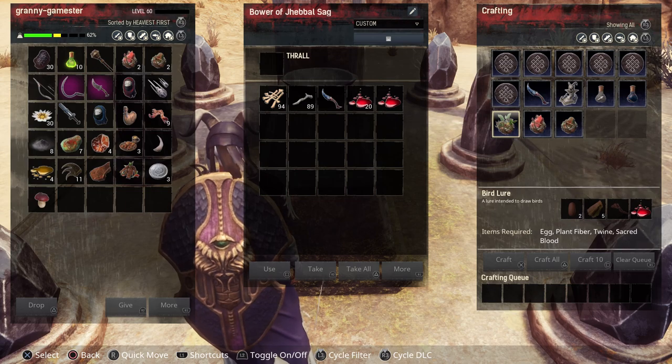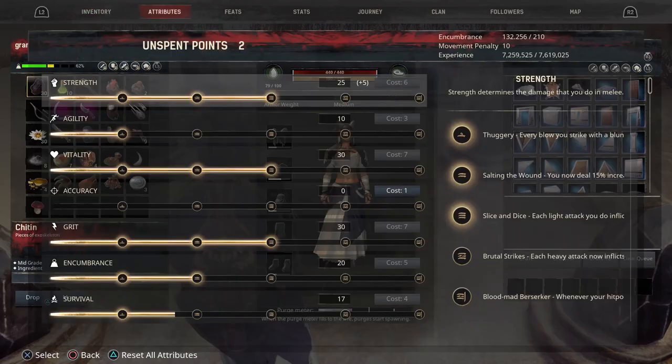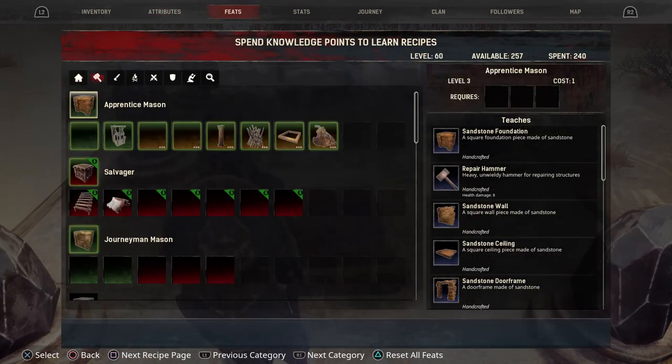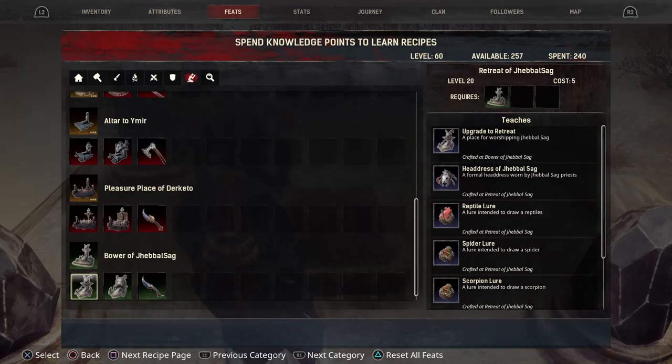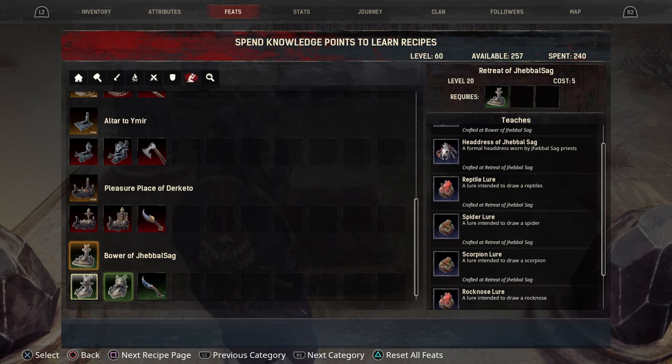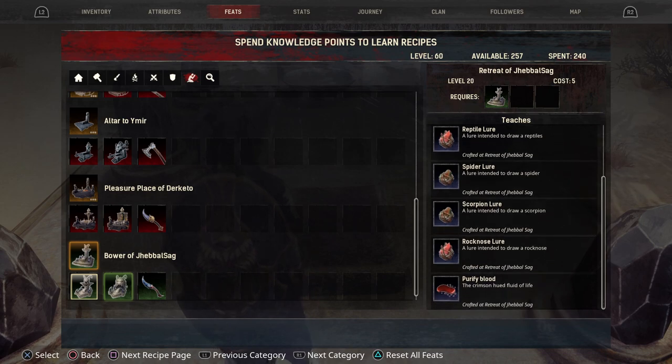We're going to try one of these out a little later. But first, let's go to feats and look at the rest of what this has to offer. The second altar is the retreat of Yabal Sag, and from that you can get the headdress of Yabal Sag, a reptile lure, spider lure, scorpion lure, and rock nose lure. And then you can purify blood with this.